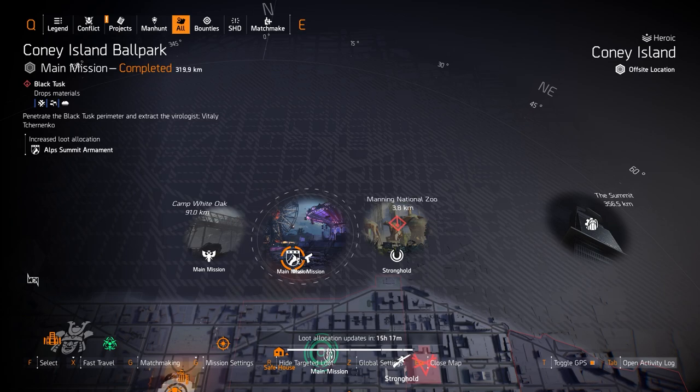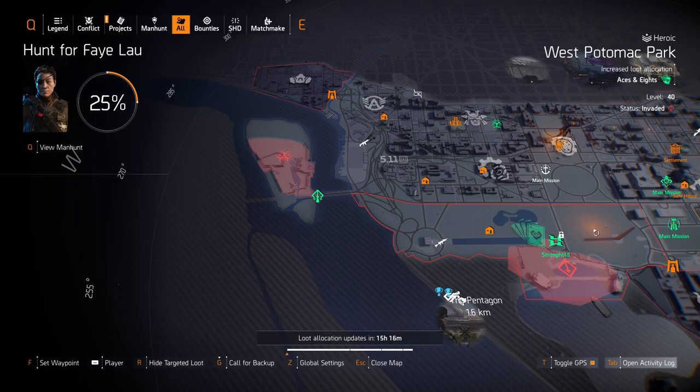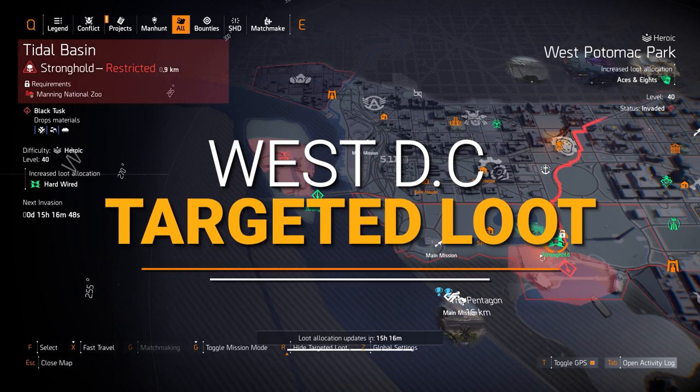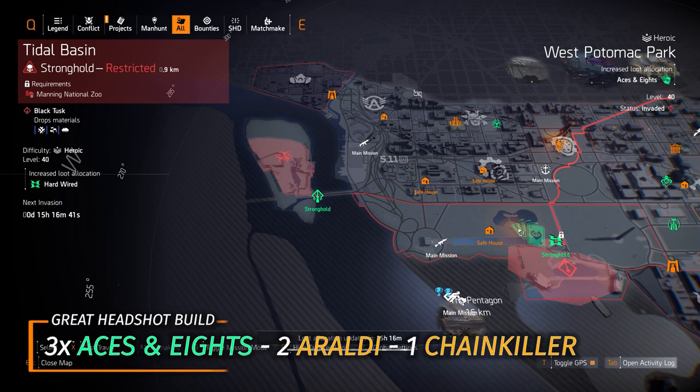Kenley College is closed for those of you who pick your own targeted loot. Now over on the west side, starting off with gear sets, we do have Aces and Eights at West Potomac Park. Aces and Eights is a great headshot damage gear set.